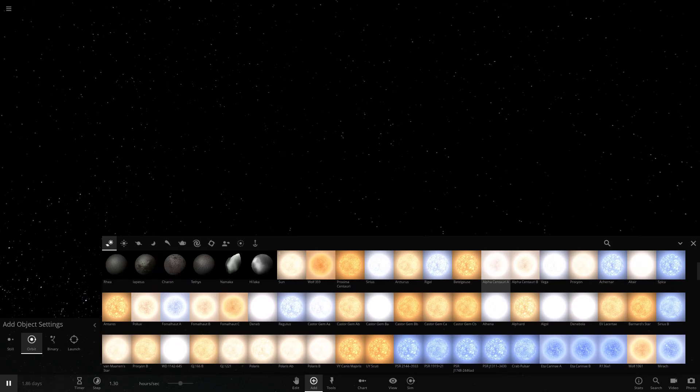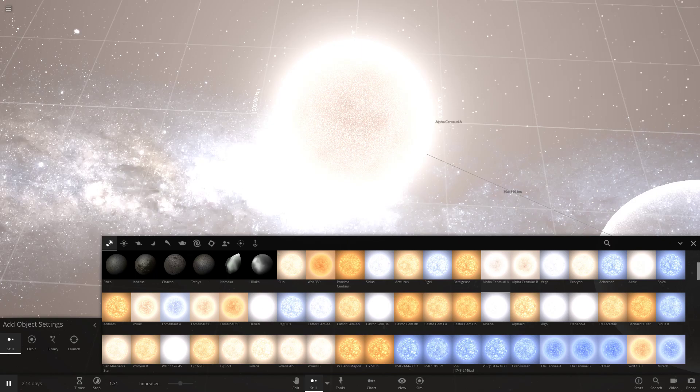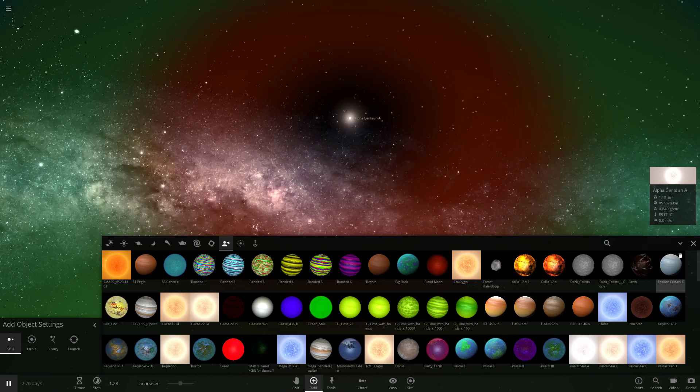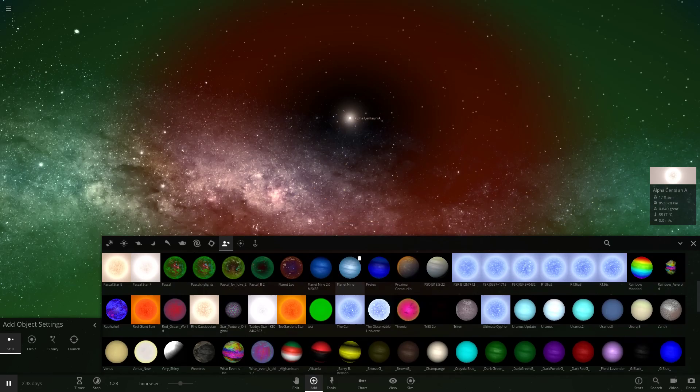Star-wise, I'm going to go with Alpha Centauri A - I want something a little more powerful than the Sun. So we're just going to place that straight in the middle here. We want the habitable zone shown, so let's activate that. We want to have only habitable planets, so we can't have a big variety unfortunately, but we can get into this.